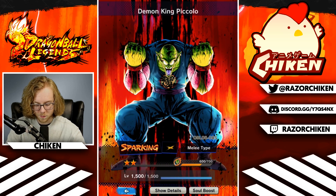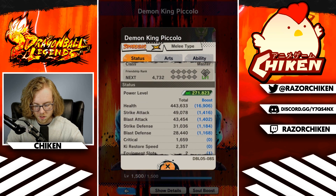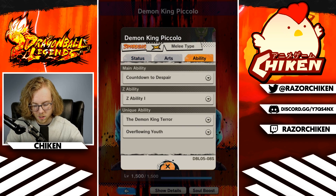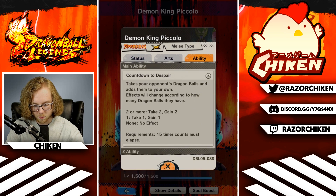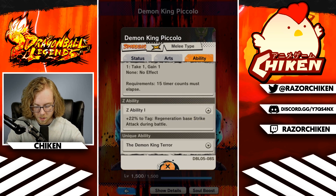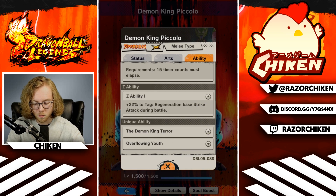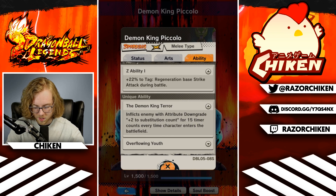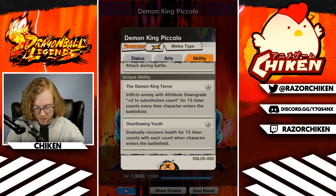There he is — I couldn't even find him. We got him maxed out level-wise, pretty decent stats. We have not soul boosted him all the way yet, so he's gonna go even farther. He's really powerful — his main ability is a lot better than people initially gave him credit for. His Z ability is going to be amazing once we get more Regen tag, and we think Boo is going to have that tag, so it'll be pretty incredible once they come out. Demon King Terror — plus two to substitution count — is always nice.